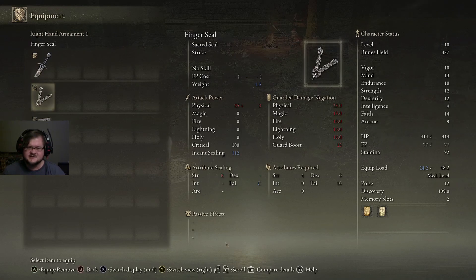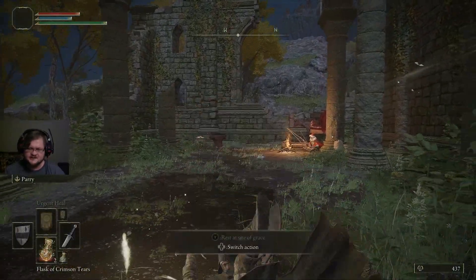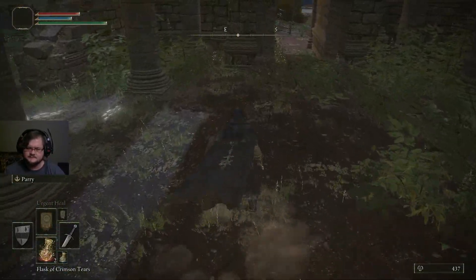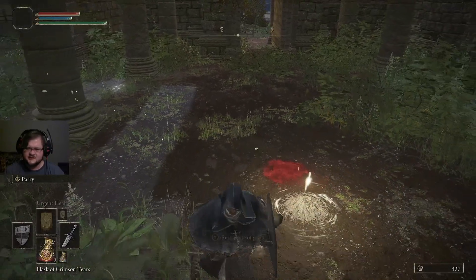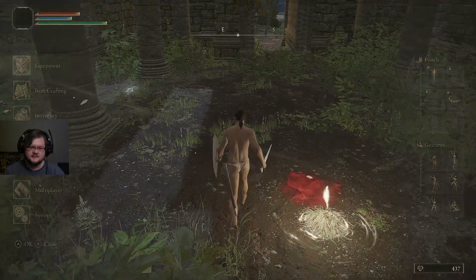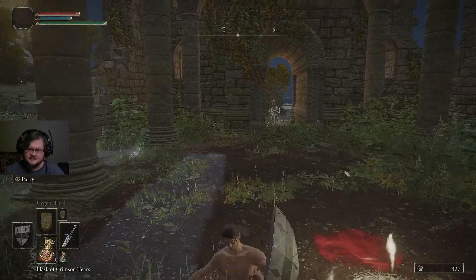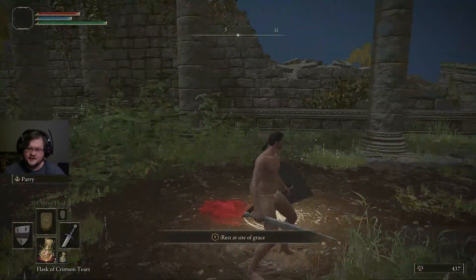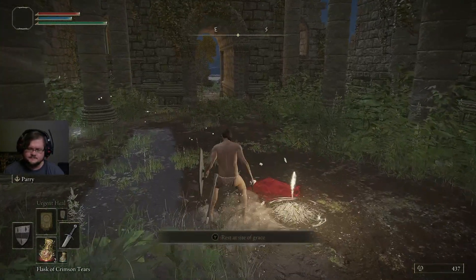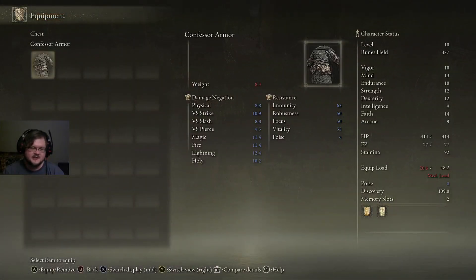You have all the stat requirements for your shield, your weapon, and your finger seal. As you can see over here under equip load, we have medium load. How the game works is the load actually affects not only how far you go, but also how many immunity frames you get. If we strip all our equipment off and dodge, we get a little bit further and the roll comes out faster. I think we also get more immunity frames when we dodge. So if you want to be faster on your feet, staying in light load is useful, but medium load is fine as well.